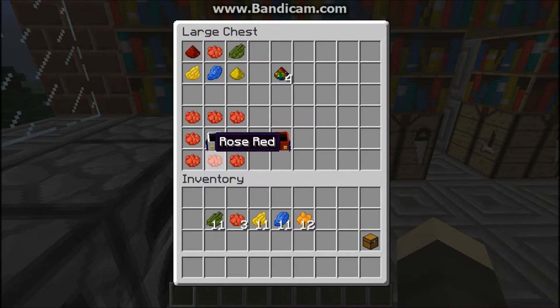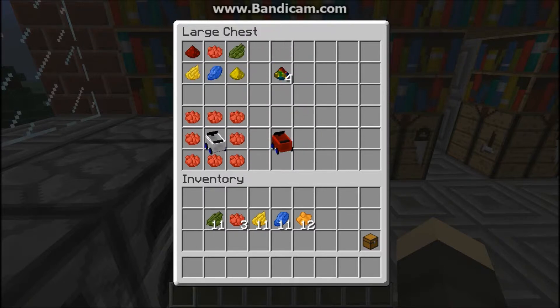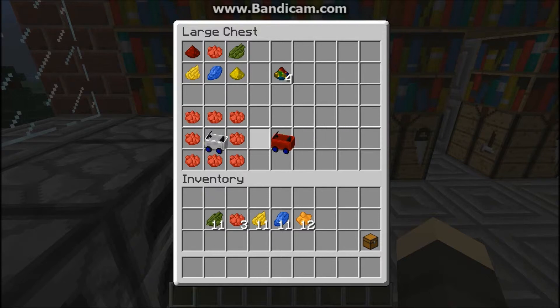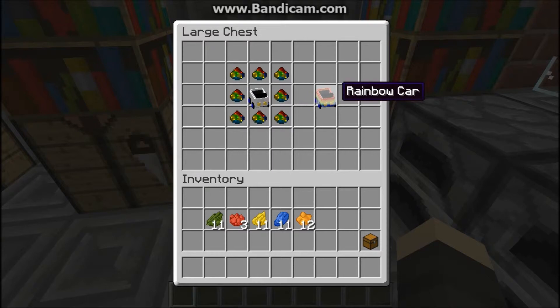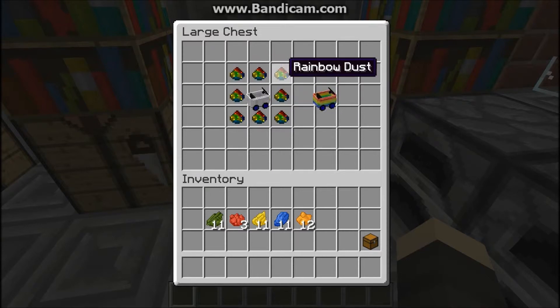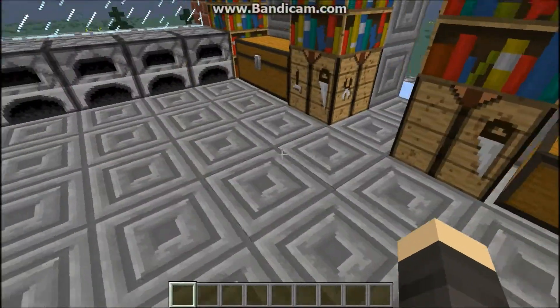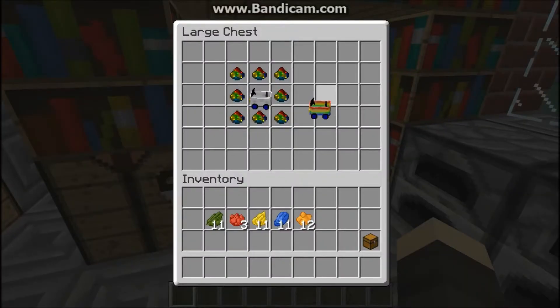Now you can dye your car. You would need a regular white car and then surround it with any color you want — yellow, green, blue, or red. I did red for this one, and then you get your red car. To make the rainbow car, you just need to surround a white car with rainbow dust. Simple enough. And yes, let us try out this rainbow car.